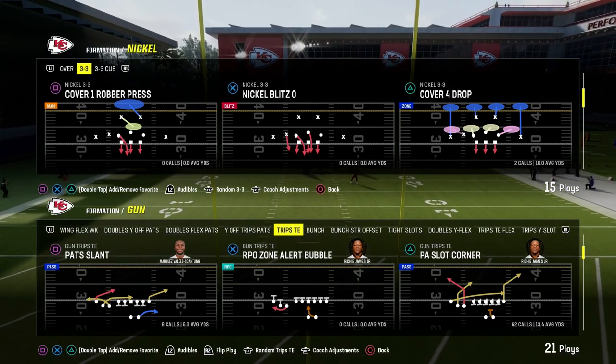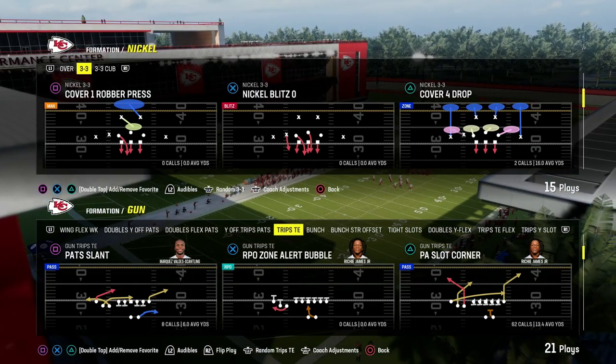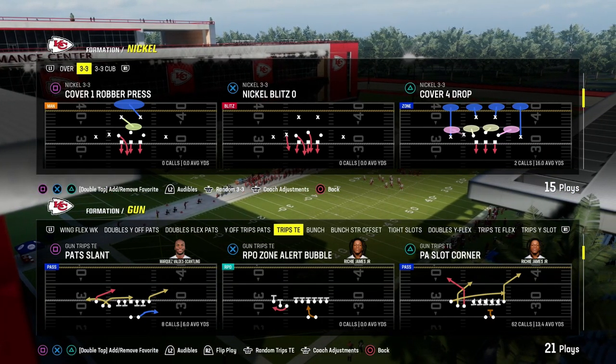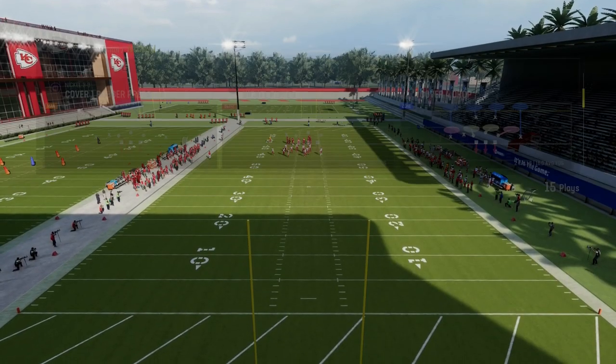The Play PA Slot Corner out of Trips Tied In is one of the best plays in Madden every single year because of its stock routes and play action pass protection. We're going to show you in this video how to beat man coverage utilizing this concept.